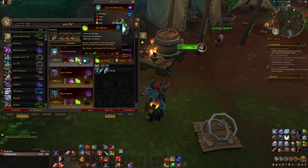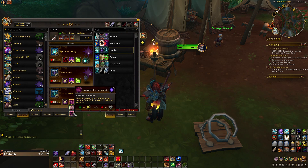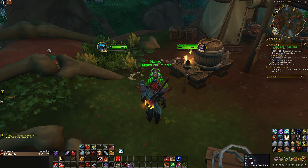Creeping Insanity and Eyebeam for the first pet. Mossstalker, the second pet — give him Eyeblast, Creeping Insanity, and Eyebeam. And Deathseeker gets Eyeblast, Murder the Innocent, and Eyebeam. Mostly you won't use Murder the Innocent.